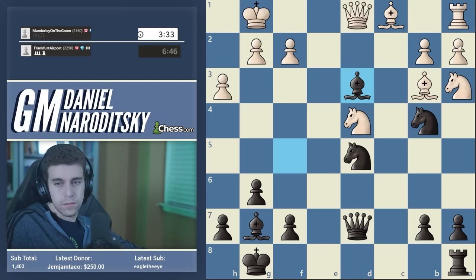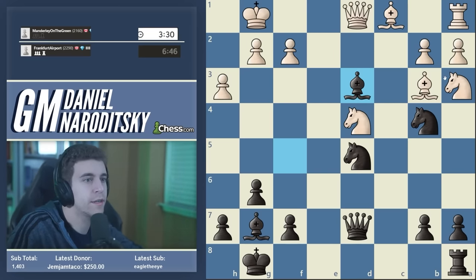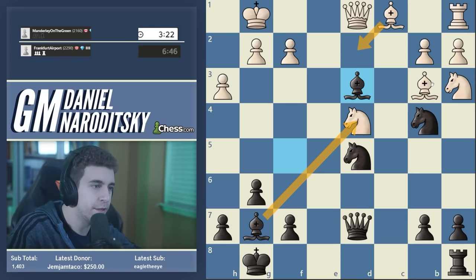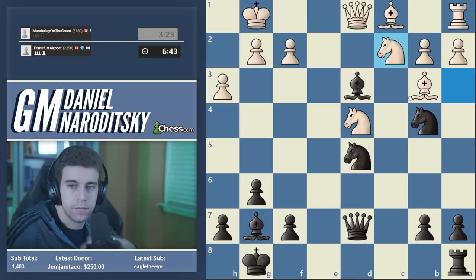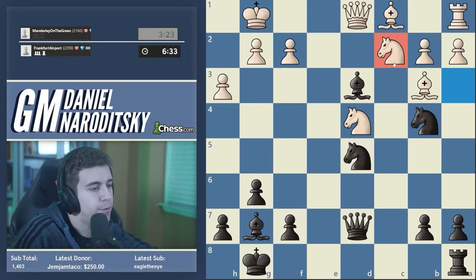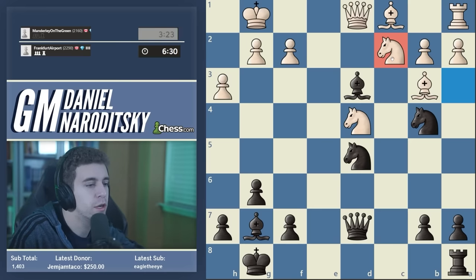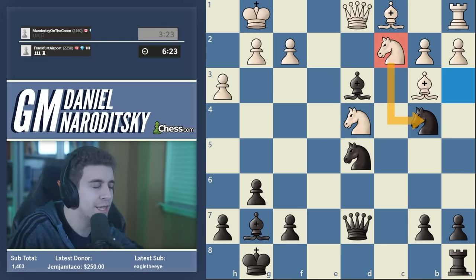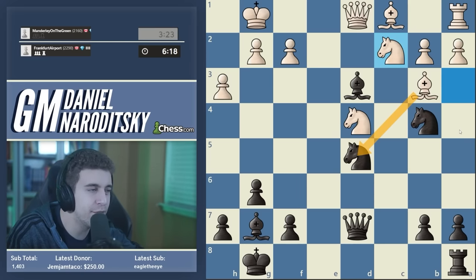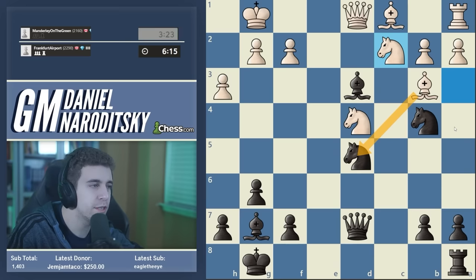This is quite a long think — over three minutes. Bd2 just blunders the knight on d4; I don't understand that move. Nac2 after a long think — a good move. First question: does white have a threat? If it were white to move, what would white do? You'd think the threat is Nxb4, but that's not a threat because we just recapture with the knight. Is Bxd5 a threat? That might be a bigger problem — it's a move I'd like to take the sting out of.